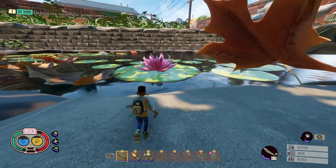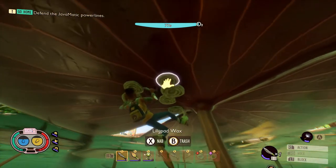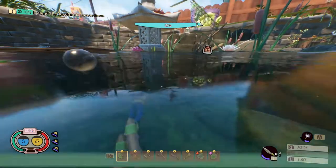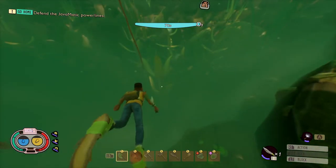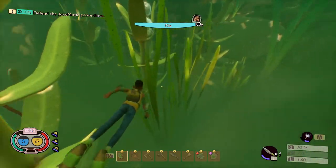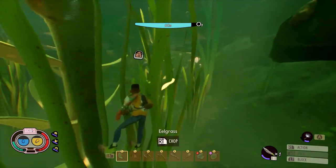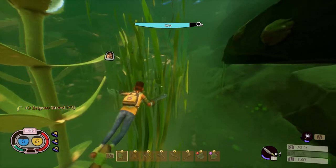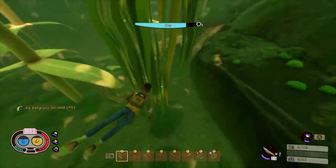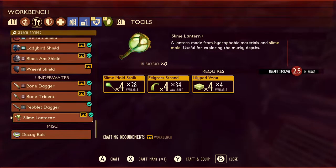I'm going to quickly show you how to get the lily pad wax and the eelgrass first. The lily pad wax will be under lily pads, as you can see right here. For the eelgrass, you will need some sort of dagger to cut the eelgrass in the pond. Swim down the pond until you see some eelgrass, use a dagger to chop it down, and then pick them up. Once you grab these items, you can craft the equipment needed to get the sunken bones.